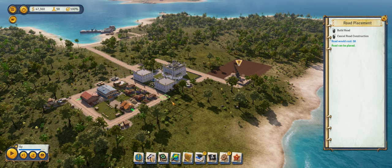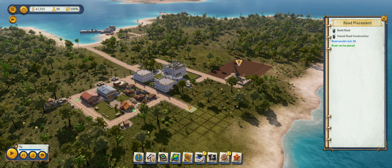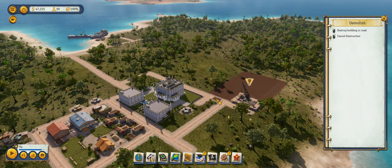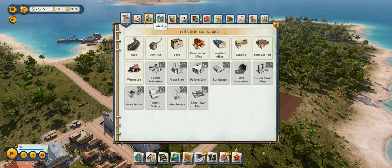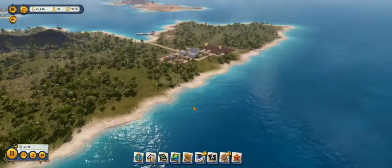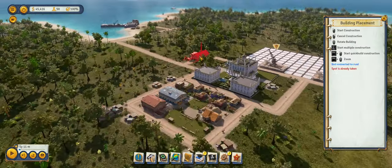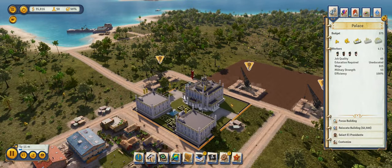I don't know why the roads are being such a pain. There we go — I guess that will have to do. So there are our roads. We're going to want to put down another sugar plantation right up here next to the first one. Now we've got those set up, and we're going to want to build a rum distillery as well. This kind of works out — I can just put the rum distillery right next to the palace. That way, when things get rough, I can just go have a few shots and everything's going to feel better.